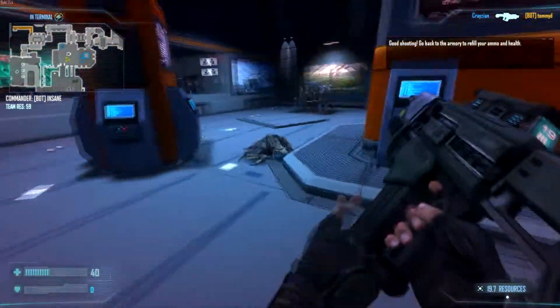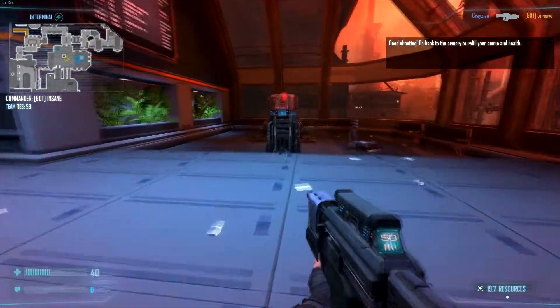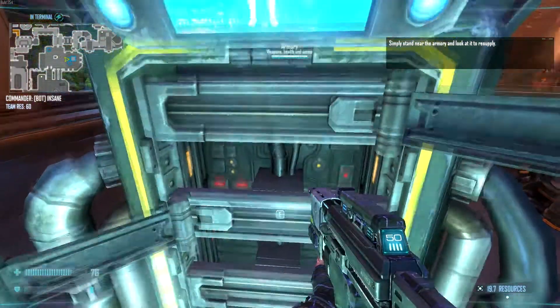Go back to the armory to refill your ammo and health. Simply stand near the armory and look at it to resupply — just look at it.